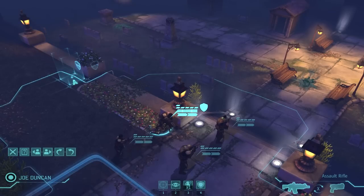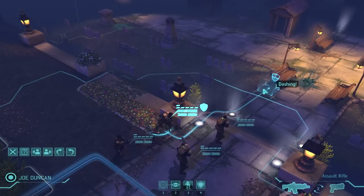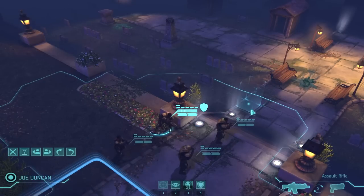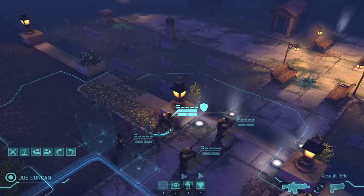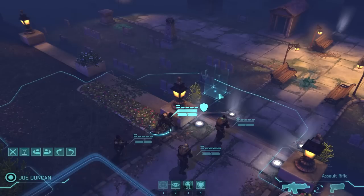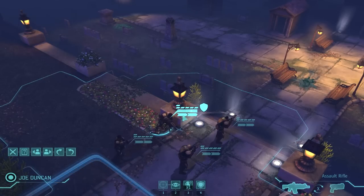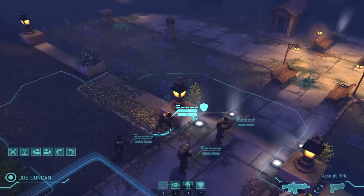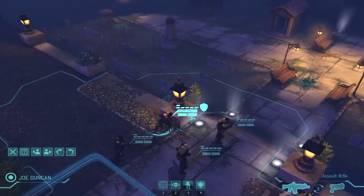Cover is extremely important — basically consider it as if you should be playing like Gears or Mass Effect. You can see the lovely little blue outline around my person showing on the ground. This is where he can move for one action. The two little dashes above his name indicate how many actions he has left.